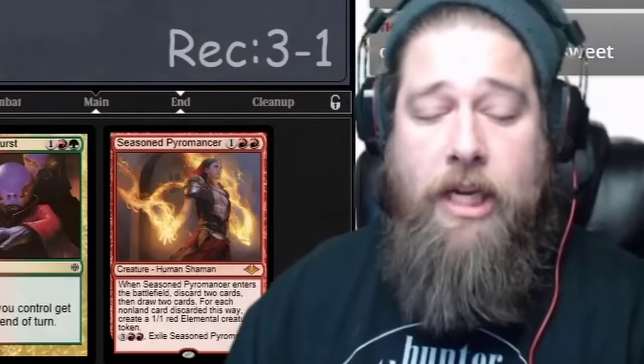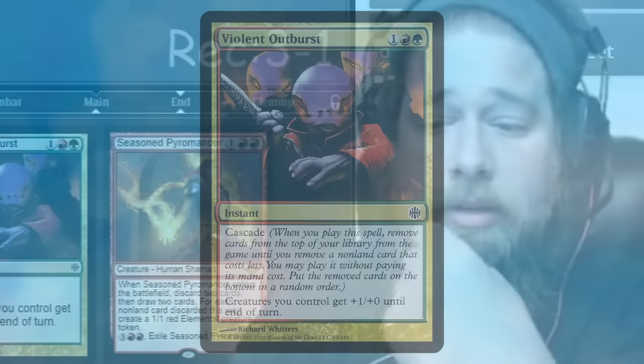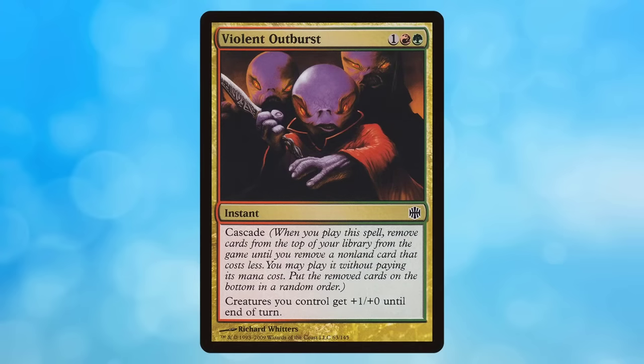I've saved the best for last because this clip isn't technically a turn 1 win — it's a turn 0 win! Saffron Olive is playing the Valki Cascade deck. He used a card like Violent Outburst with the triggered ability Cascade: when you play this spell, remove cards from the top of your library from the game until you remove a non-land card that costs less, and you may play it without paying its mana cost.